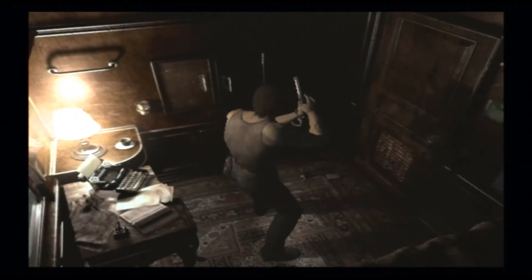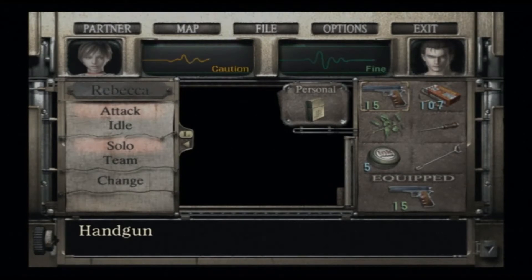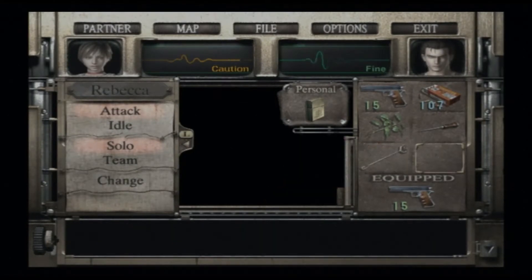Right, let's see if we can actually finish this train. Now, where were we? We don't need those anymore. We need that. So we're about to go and save Rebecca. So let's scooch one over to her because we now have the tool to get into the next room.